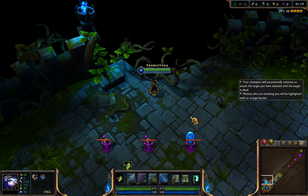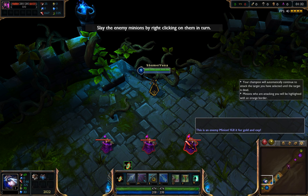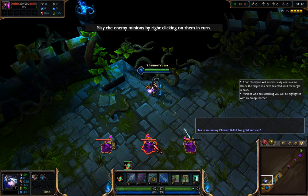Good job! I've summoned a group of Training Minions next to your Champion. Under normal battle conditions, Minions fight until slain in the Fields of Justice. Attack the Training Minions by right-clicking on them once. We must press on.